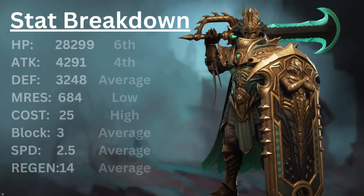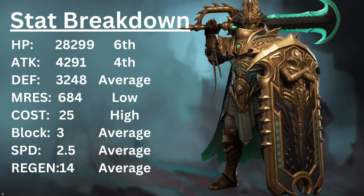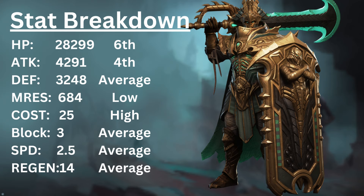Here's a stat breakdown for Cyrus and how he compares to other defenders in the game. His attack is the 4th highest and his HP pool is rather impressive as well. His defenses of Magic Resist, however, are average and low, but he is able to counter that with use of his summons.